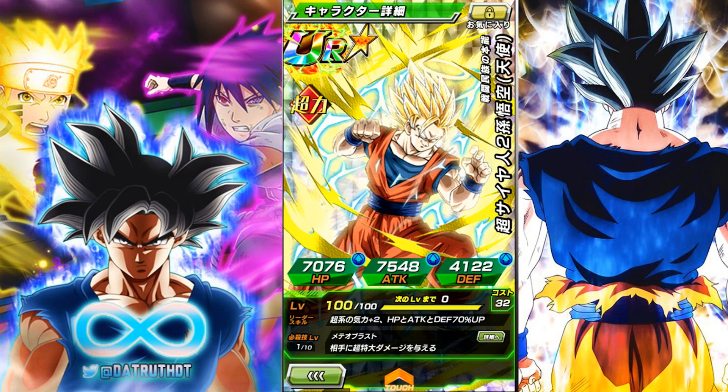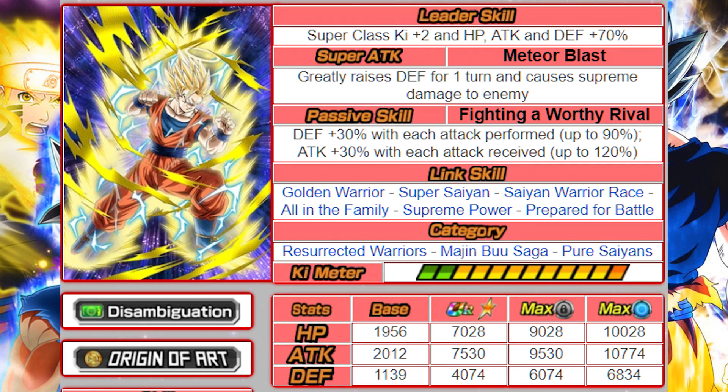This is Warrior Instinct Super Saiyan 2 Goku Angel. His leader skill is Super Types Ki +2 and HP, Attack, and Defense +70, so he has a very good leader skill. Considering how easy it's going to be to get this guy, I think even free-to-play players could pretty easily get either this Goku or this Vegeta. That is more or less LR Vegito Blue's leader skill, except this guy is going to be a lot easier to get - you are missing one Ki, but that's still not bad.